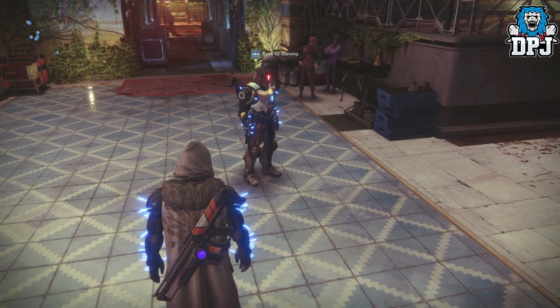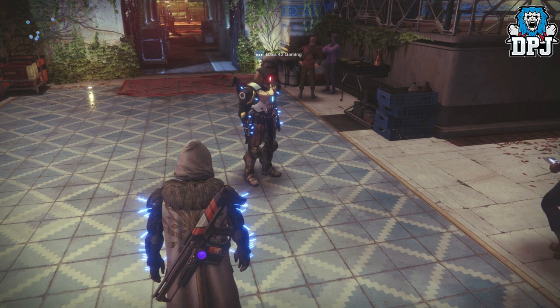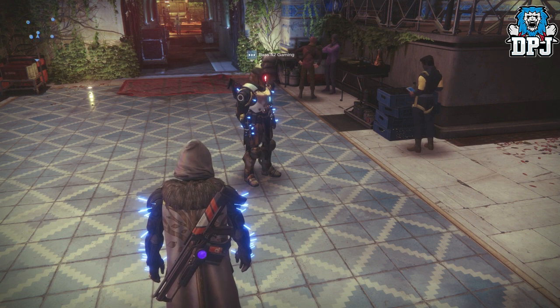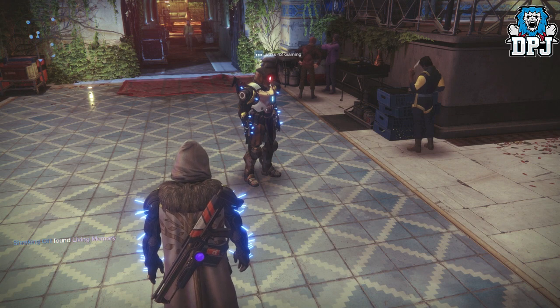During the recent launch trailer we actually saw these exotics lighting up with blue spikes. It took me ages to figure out how that worked — I thought there was some kind of ornament you applied, but that isn't the case. What actually happens is when you're standing next to somebody, even outside your fireteam, who also has one of the three Aeon exotics equipped — the Aeon Swift, the Aeon Soul, or the Aeon Safe — your gauntlets will light up with those blue spikes. Pretty epic once you know how it works.